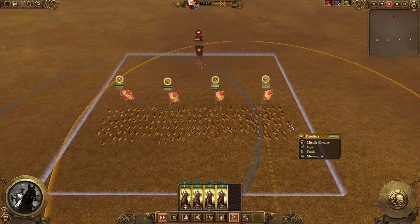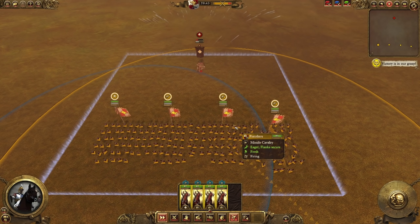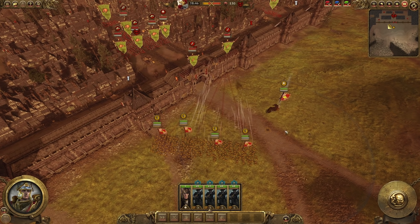Archers are much better at cheesing siege battles than Free Company Militia, simply because of their arcs of fire — they can shoot over walls a lot easier, which will help if you want to cheese a little bit harder. But overall, in early campaigns where you expect to fight a lot of field battles, I do think Free Company Militia are the best tier 1 options out there.